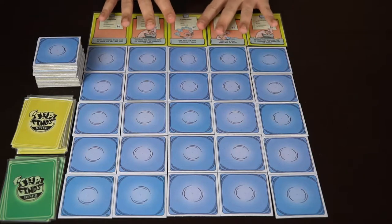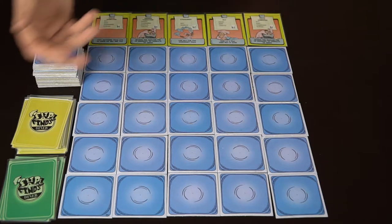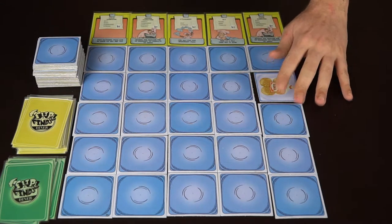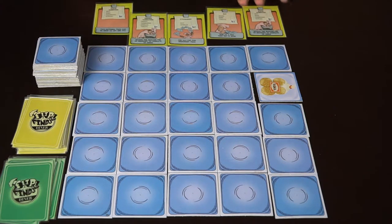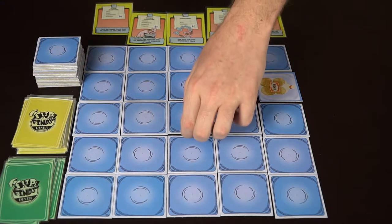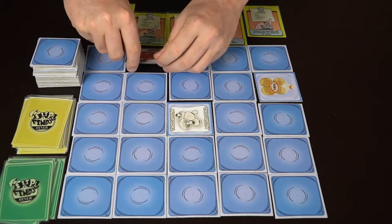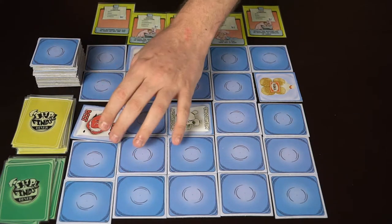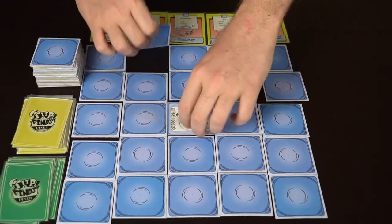We'll begin flipping four cards. We got buns — useful in a BLT and steak sandwich — but not the other items. We flip another and get mushrooms, so now we're just looking for steak sandwich, which needs peppers and beef. We get beef, so now all we need is peppers. We flip the last tile — beef again, not peppers. That player's turn is over and these tiles get flipped back over for the next player.